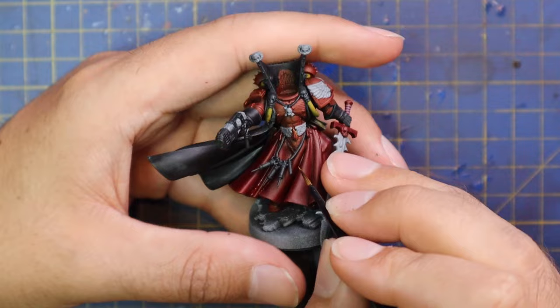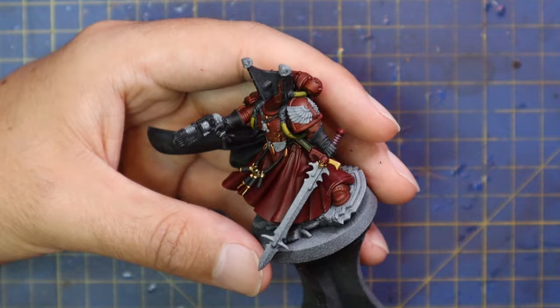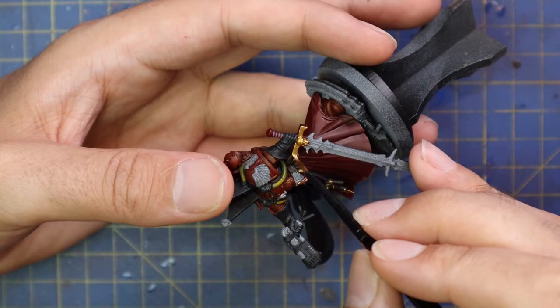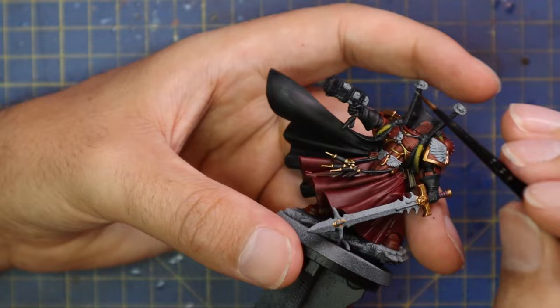I also grabbed some Volupus Pink — a kind of winy color pink — and painted the handle of the sword in that color very quickly. I think the Primaris model I want to see almost more than Lysander is Captain Cato Sicarius, Captain of the Victrix Guard and personal bodyguard of Guilliman himself. I cannot wait to see what he looks like in Primaris version, and I really hope we get our hands on him at some point soon.